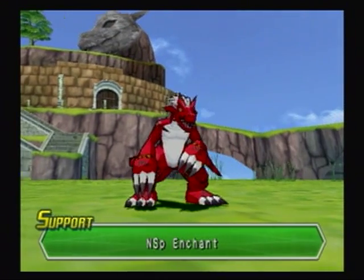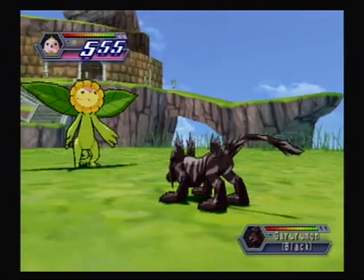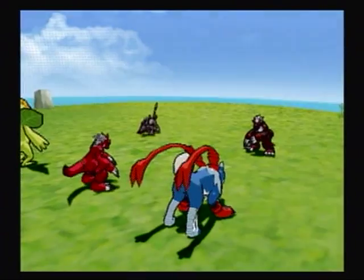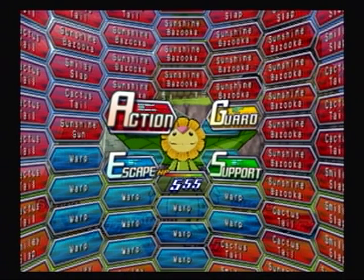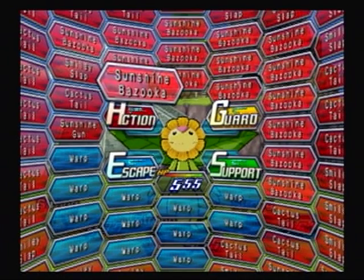NSP Enchant — I don't think it's going to do anything, but might as well try. Priest Fang does zero damage. She really wants to do what Sunshine Bazooka looks like. I'm really confused by the whole friendship mechanic — I don't like it. If I can get to the ultimate mega form of the Digimon, I will be happy.